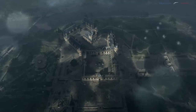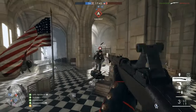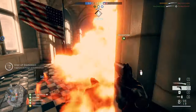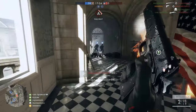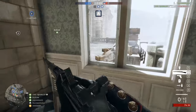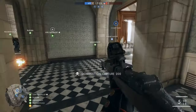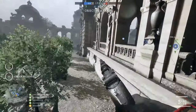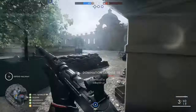Moving on to the next level 10 weapon, we have the Medic's Selbstlader 1906 Factory. While you may or may not like this rifle, it's certainly worth ranking up your Medic class to level 10, as Medic is one of the most useful classes in the game right now. When you actually check out the stats on this weapon, this is one of the biggest head scratchers in the game. I'm surprised that DICE not only made this the level 10 gun, but just left the stats at where they are right now. It takes three shots to kill any opponent, provided that you're not getting a headshot in there,